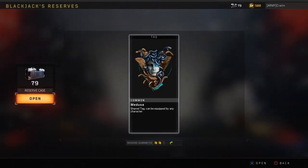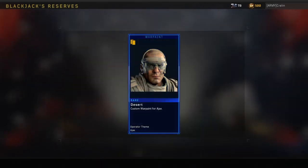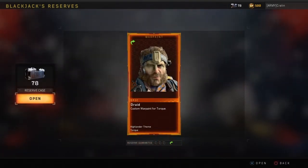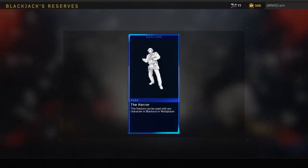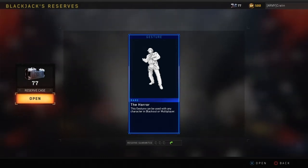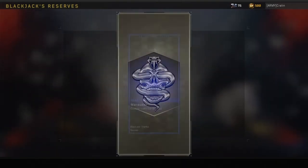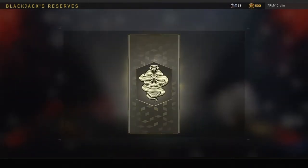Medusa — you stare at the snakes on her head and you'll turn into a statue. Hopefully it's gold and worth something. Rerolled into an epic war paint for Torque. A gesture — The Horror! That reminds me of Apocalypse Now, the guy in the jungle: 'The horror.' It's a 1970s military movie. Merry Mortar for Nomad.